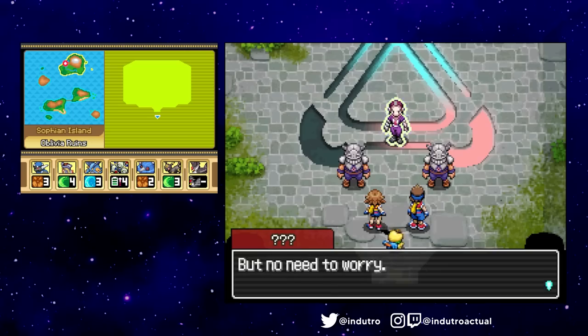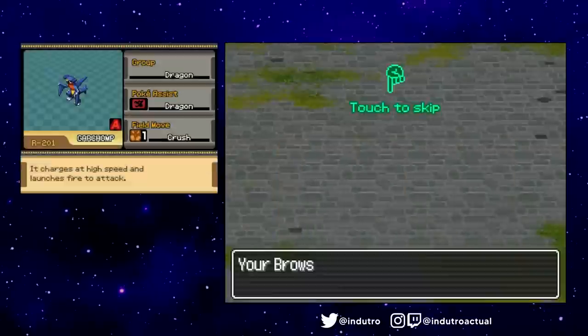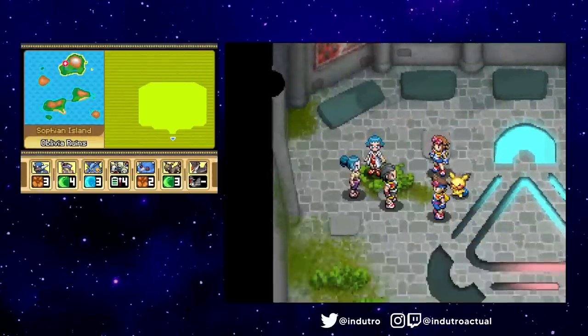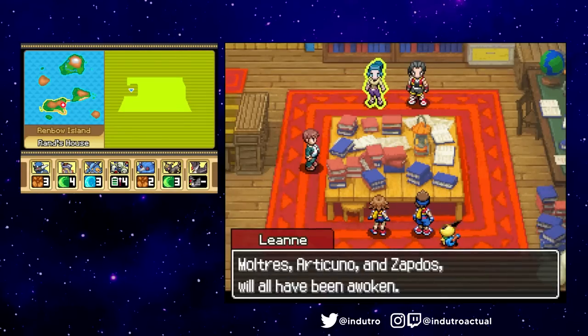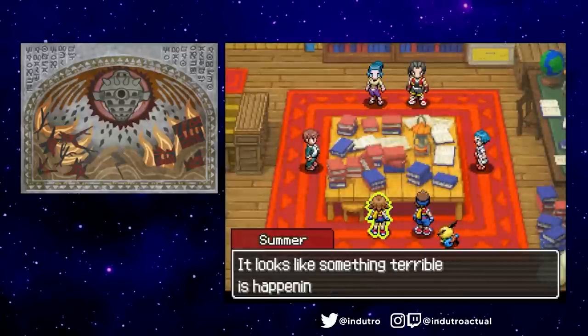It turned out to be Purple Eyes, the true leader of the Pinchers. Although we were able to handle his Garchomp, Purple Eyes had already gotten the information he wanted from Liana and made his escape. Back at the house, the group discussed what they learned from the murals at Oblivia Ruins, becoming aware of the existence of a flying fortress of some sort.